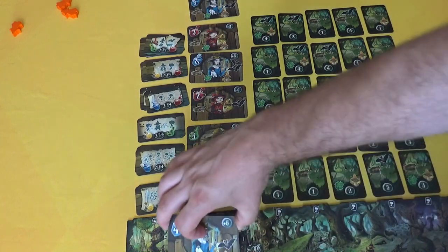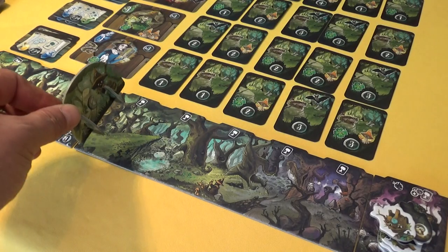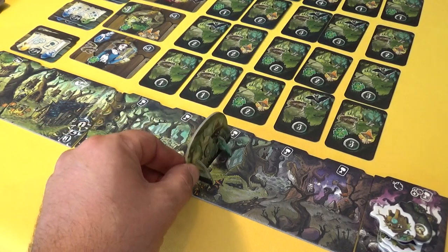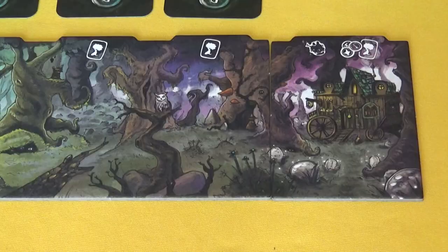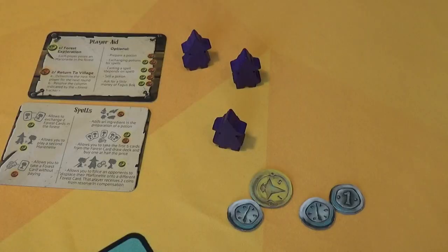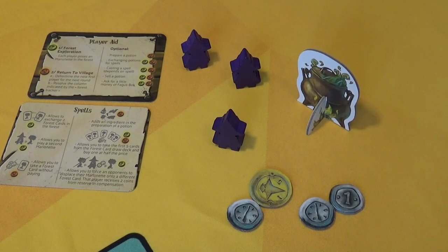Then you place the deck next to the board and place the forest tracker on the left-hand side of the forest, because in each round your marionettes are going to go deeper and deeper into the forest of Blackwood. The very last thing you do is place the Faggusbok tokens in his hiding place. You also need to designate one of the witches to be the starting player. And now you're ready to play.